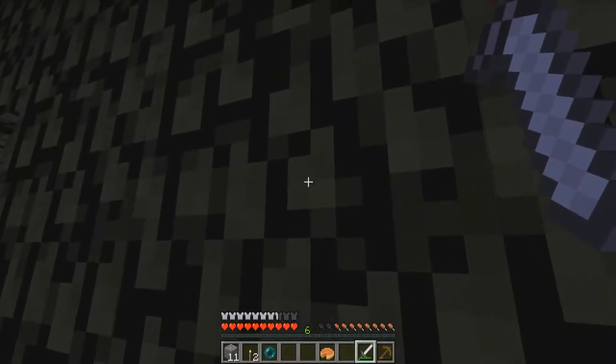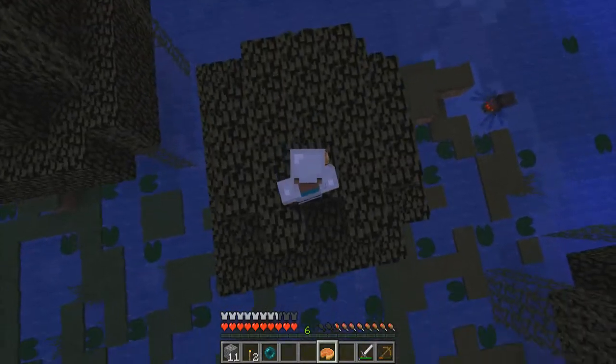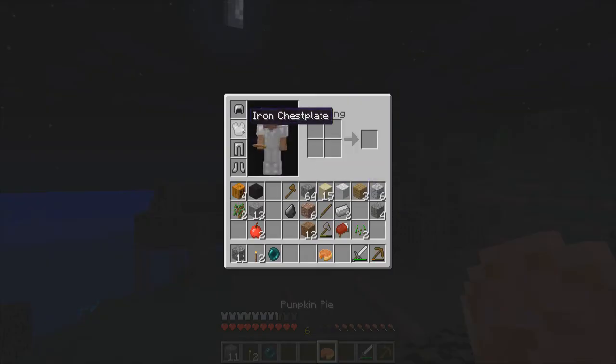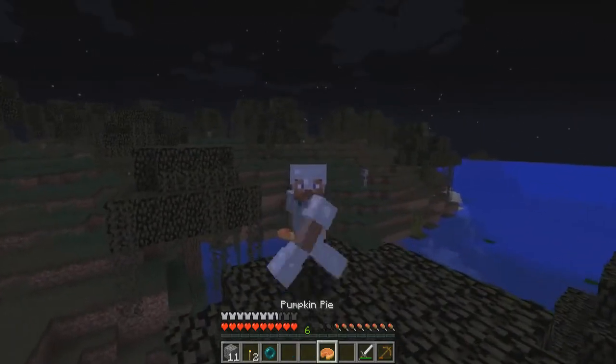Well then, that's it for the challenge. Right then, I guess I can get out of this mode. Here we go. You can all flip your screens around, you can all stop being nauseous. There we go. I managed to complete the challenge. I got my ender pearl, got my pumpkin pie, and I have my iron armor.